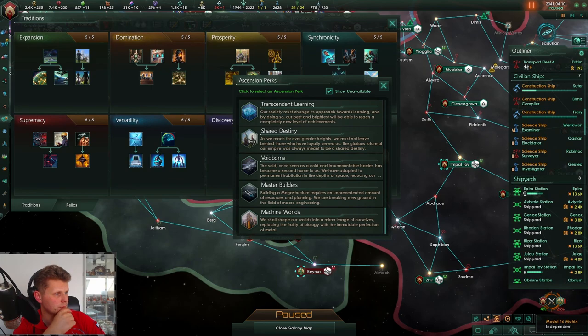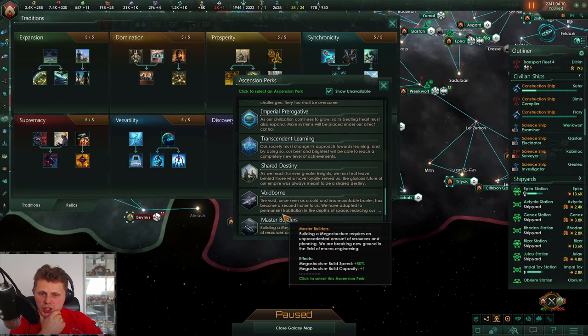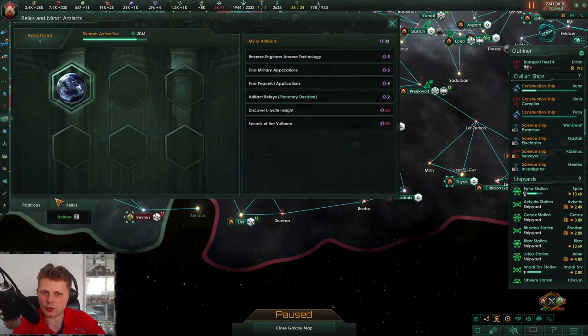Let's see team worlds — cyborgs, yes that's the one I need. Any cyborg still incompatible with machine worlds — that's actually confirmed. So yeah, it is just that. We will need to change that. We're not going for machine worlds — we will be going for Defenders of the Galaxy. Why the hell not.